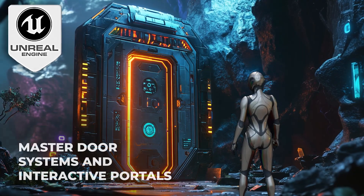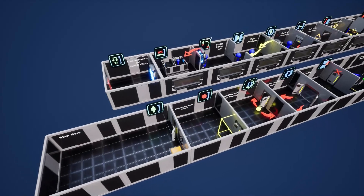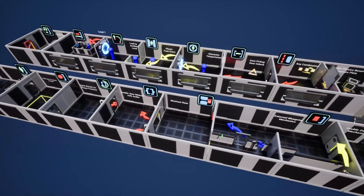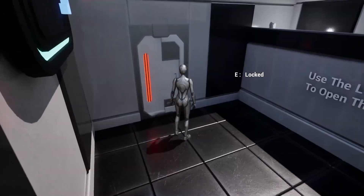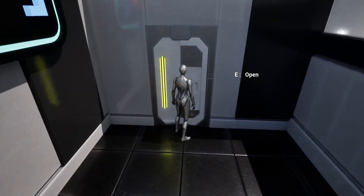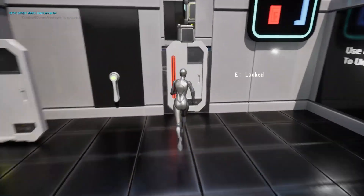Welcome to Unreal Engine 5 Blueprint Mastery: Door Systems and Interactive Portals — the only comprehensive workshop dedicated entirely to crafting advanced door mechanics and interactive portals. There is truly nothing else like this out there: a cool all-in-one door workshop where you'll learn to design, build, and animate a wide range of door systems in one structured, convenient place.